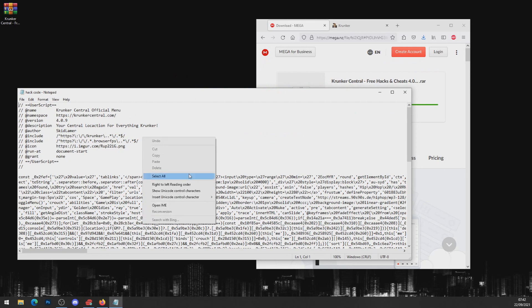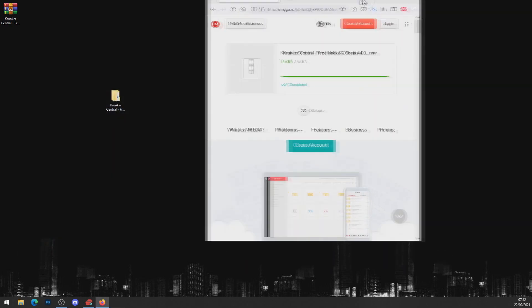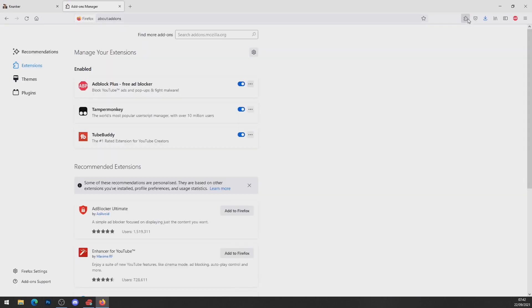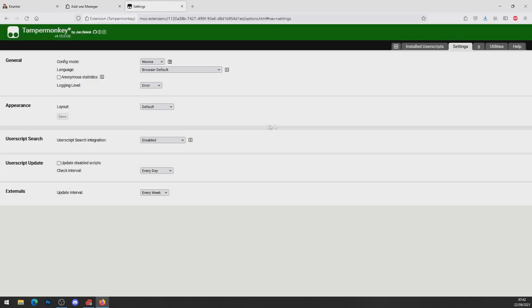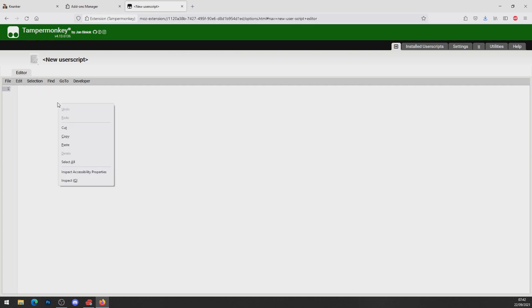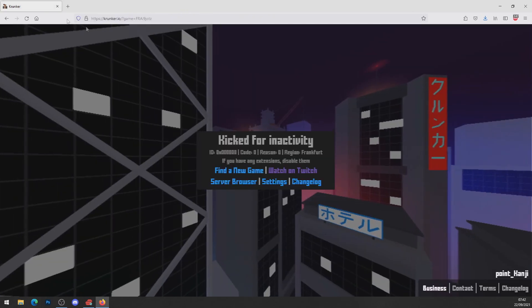Right-click on the Notepad, press Select All, then right-click and Copy — copy all this code from the Notepad. Head over to your browser, open a new tab, go to Tampermonkey, click the three dots, press Options, and add a new user script. To install the new user script with Tampermonkey, delete all the existing code in the new user script box, then right-click and Paste, and press File > Save. As you can see, 'Crunker Central Fishing Menu' — we've now installed the hack.